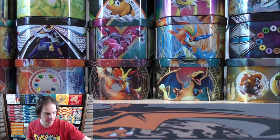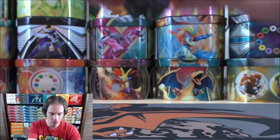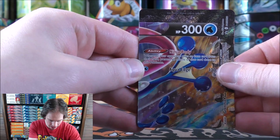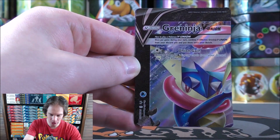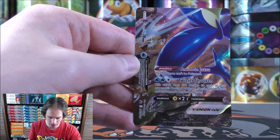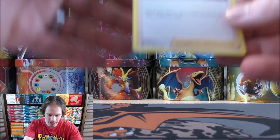A couple of good sets there. I particularly like Evolving Skies and Vivid Voltage. Of course, all these cards are exactly the same as what I just showed on that Oversize card. A good way to get them to the discard pile would be that Professor Burnett that's included in this box. So here is the Professor Burnett.